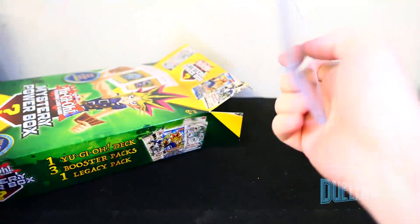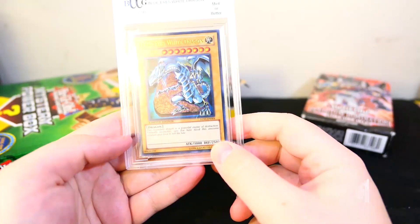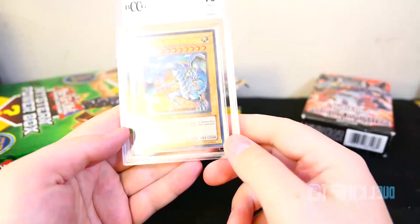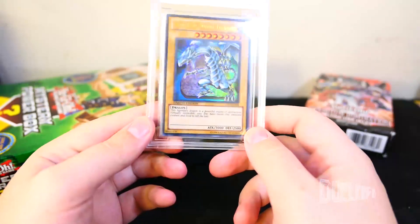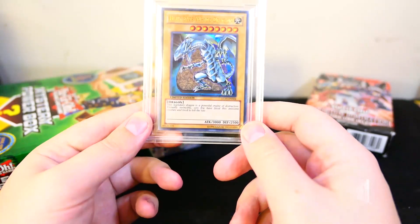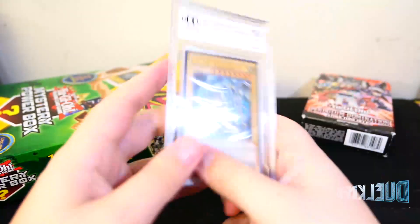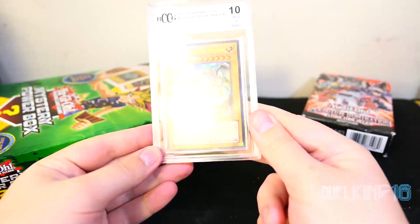I'm not gonna open it. We did get a card, and we got a graded Blue Eyes — it's Mint or Better. Wow, that's awesome! Legendary Collection 01, number four. It's a Blue Eyes White Dragon in Mint or Better condition. Cool.